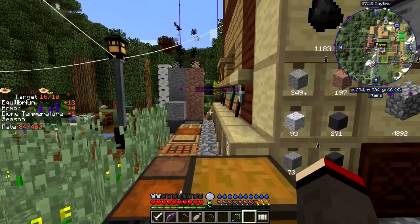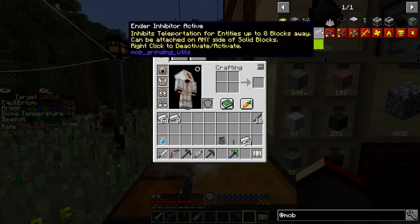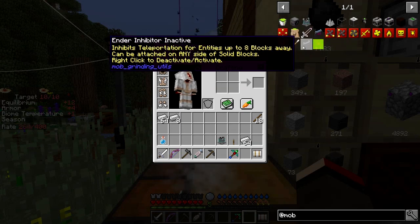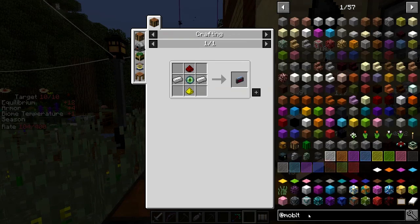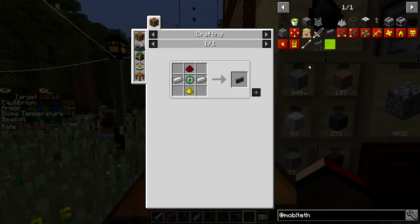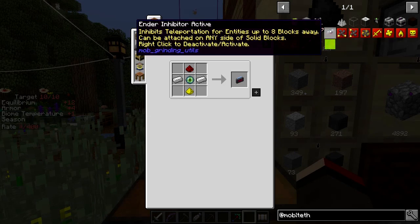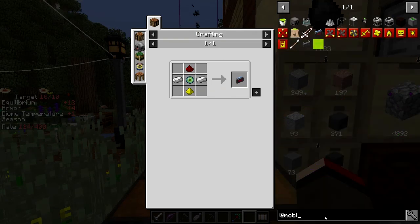That also needs a lever which is straightforward - one piece of cobblestone. I've already got levers made anyway, so I'll make another lever to power it up. Let's have a look at some new things - there's an Inhibitor Activator, inactive/active. And there's an End of Tether - that's new, I haven't seen that before. I guess that's also activated by a redstone signal.